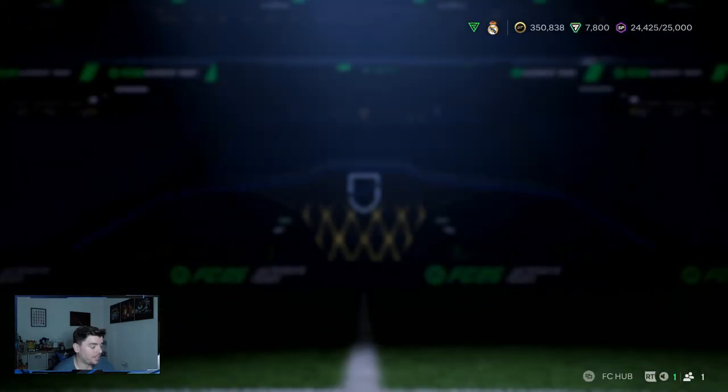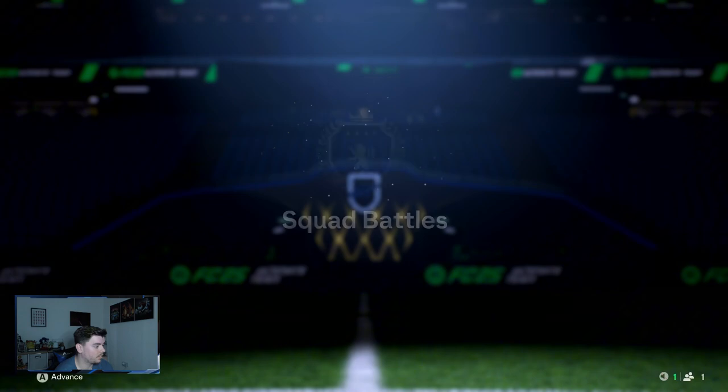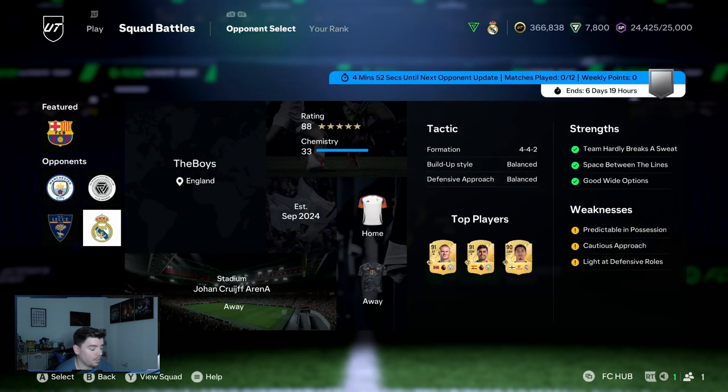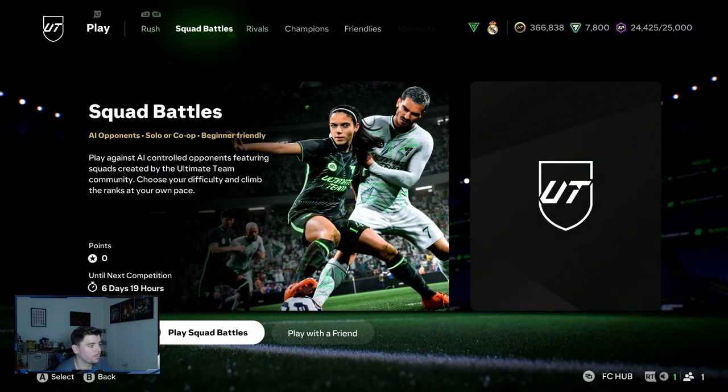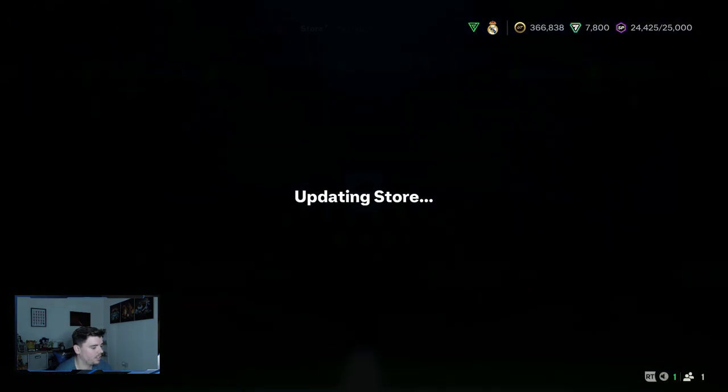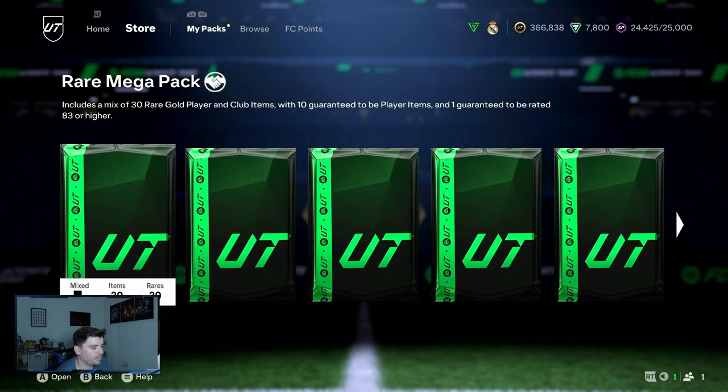Welcome back to another episode of Graven Birch's Road to Glory. Today we've got the squad battles rewards and again we've got Elite One, 25,000 points for the week. We're getting very close to being able to afford Gerard now, probably 100-150k off. Let's just open everything we get - no walkout in the rare mega pack.